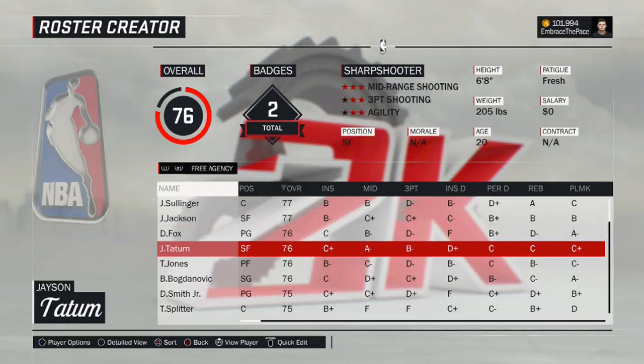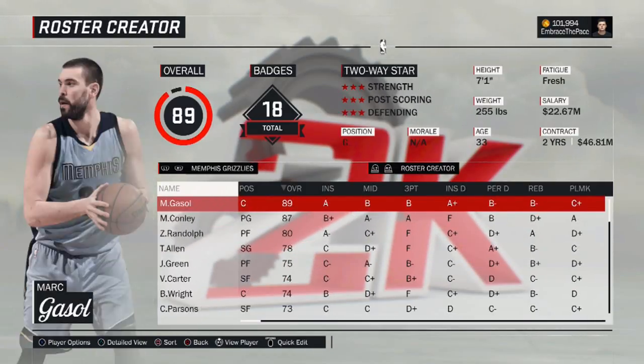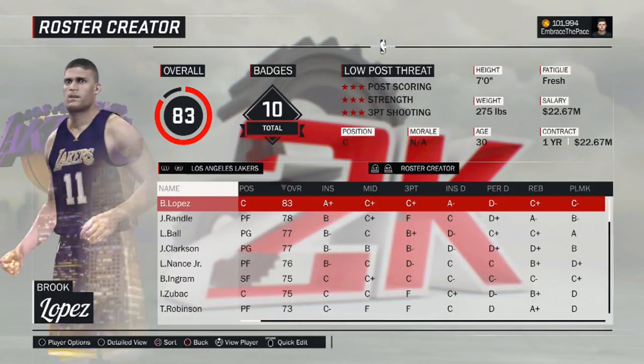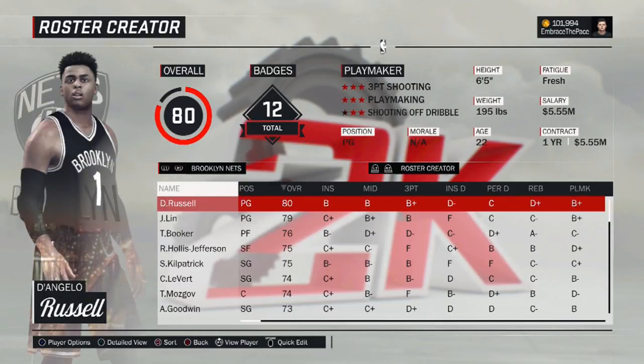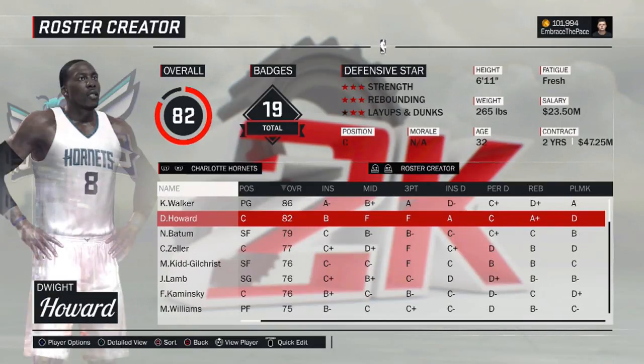You guys will have a fully updated 2K18 roster right when the draft ends. I've also got all the new moves in here as well, such as Brook Lopez to the Lakers, D'Angelo Russell to the Nets, and Dwight Howard to the Hornets. I've got everything updated and things will continue to be updated all throughout the offseason.